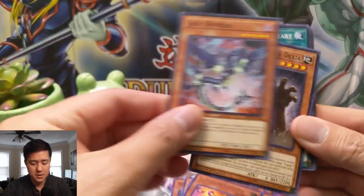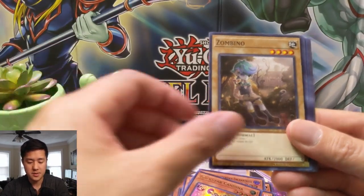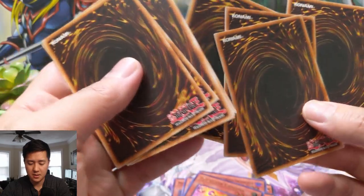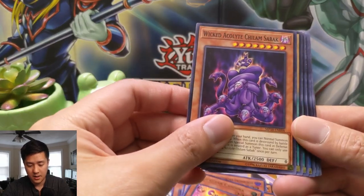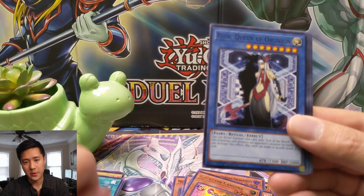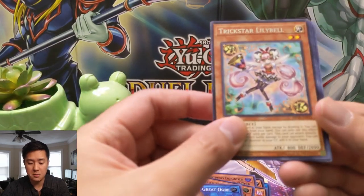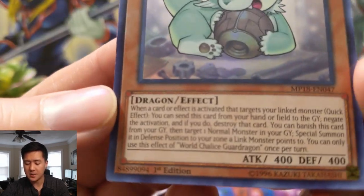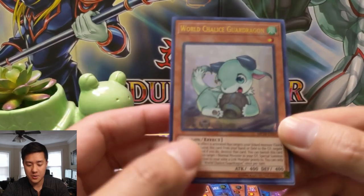I don't think Candina is worth a lot but it's a pretty good card. World Legacy Heart, Double Resonator, Junk Breaker, Zombino, Goki the Great Ogre again — yep, same texture thing. Altergeist Kunquery, Chillum Sabak, Mild Turkey — the turkey deck is out of control, guys. Ruin Queen of Oblivion — that's a pretty cool name. FA Pit Stop, Goki Great Ogre, and then for our ultra — boom! Oh nice, World Chalice Guard Dragon.